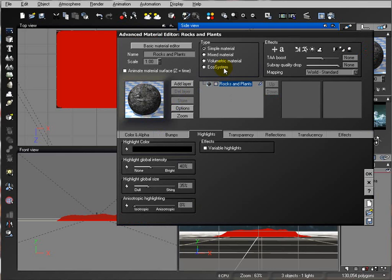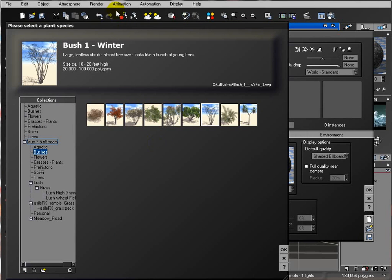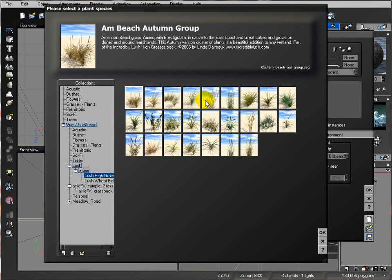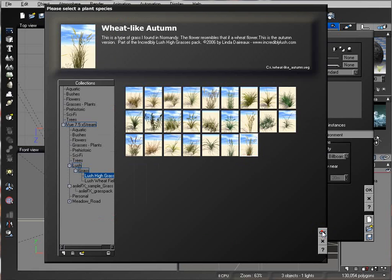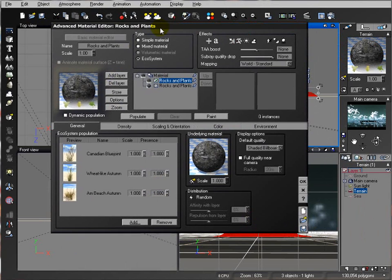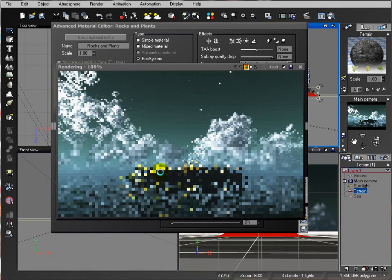Next, we'll open Add Ecosystem. In the ecosystem, I want to go to the plant section and use it from the Luge collection. We'll go inside High Grass and select a few different high grass plants for variety. When we click Populate, we notice there are very few, so let's increase our density and set the decay drop down to one percent.